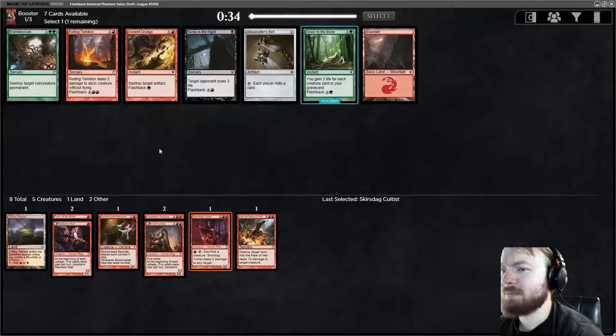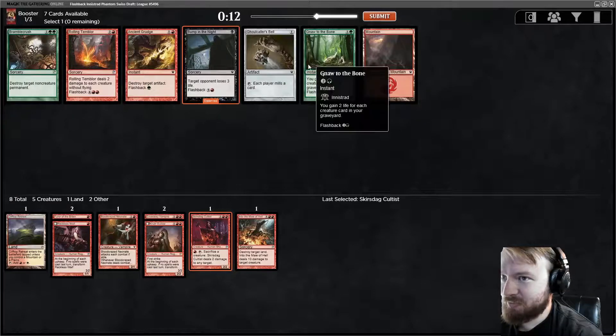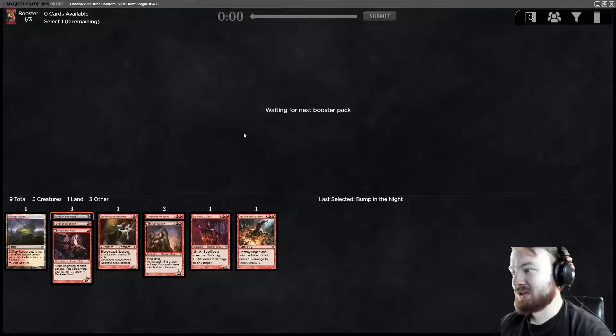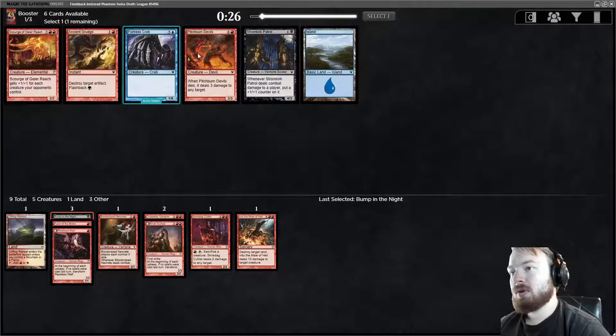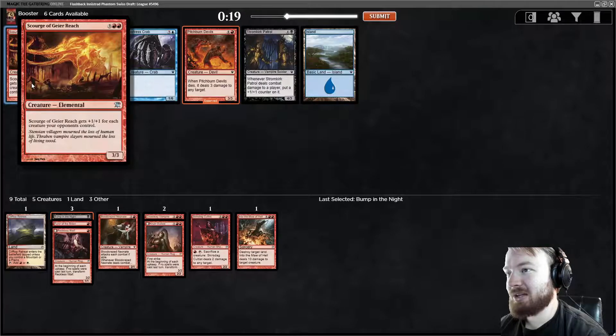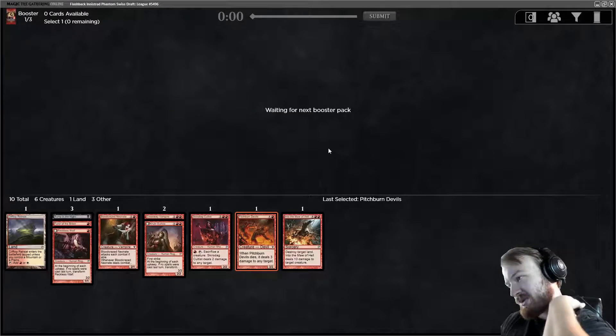Skirsdag Cultist is not bad. Rolling Temblor is kind of the opposite of what we want to be doing here. Ancient Grudge could be good, but there's not a lot of artifacts we're worried about. Bump in the Night is pure aggression and reach, which is probably what we want in an aggro deck. Gnaw to the Bone is really good versus opposing aggro decks. I'm gonna take Bump in the Night, but there's not a lot of black cards I want to play right now. We will take Pitchburn Devils because we're a little light on creatures.